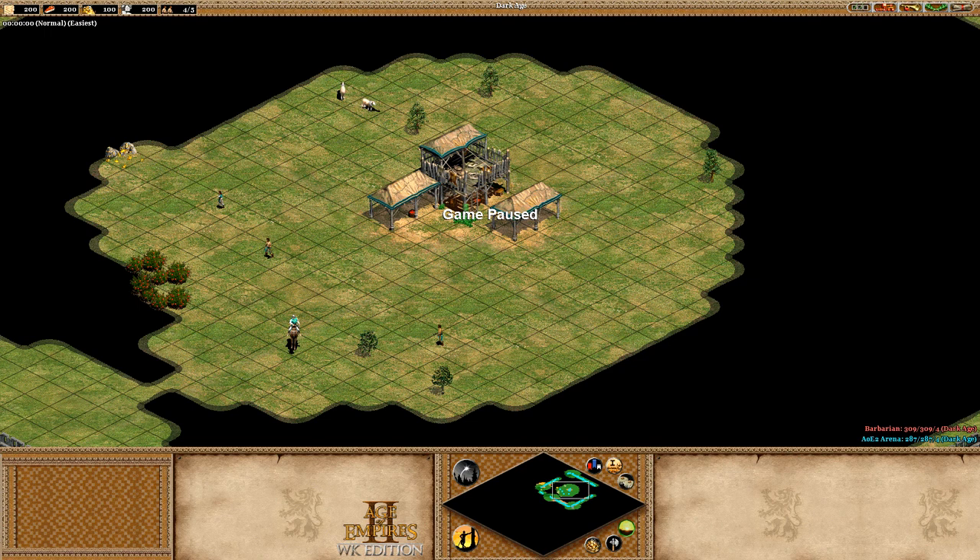It will give you some really good power spikes. If you have a civ with block printing, that's what you really want to be doing this with. Of course with the other monk techs — sanctity, redemption, and atonement — quite important if your civ has atonement. If you have those, it's a very very strong strategy and you get a massive power spike in Imperial.